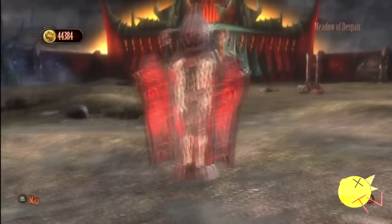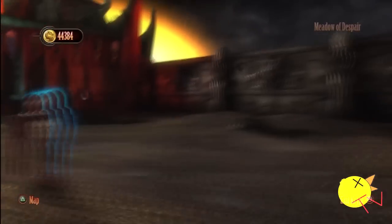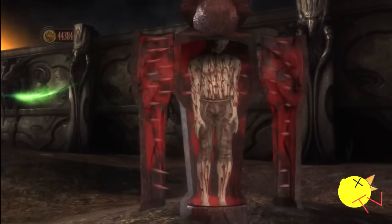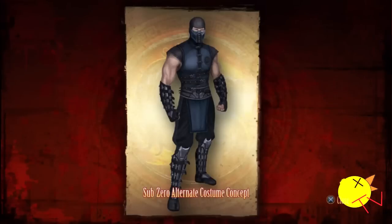He has his arms right there, so... Now we're getting number 54, Sub-Zero's alternate costume. I think this costume is pretty good — it looks almost the same to me, just darker.